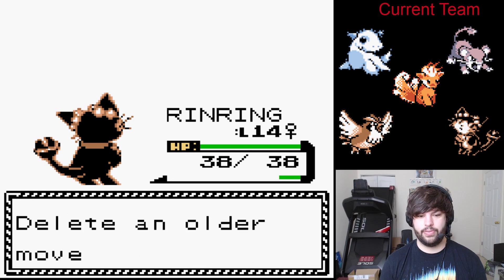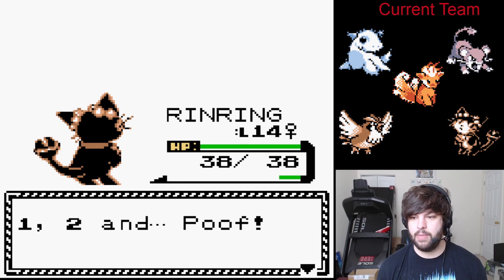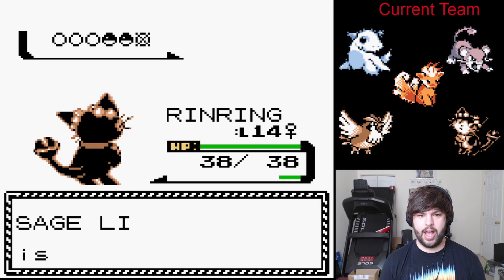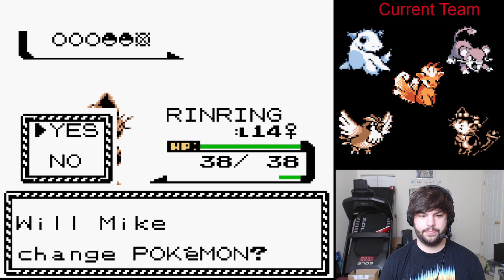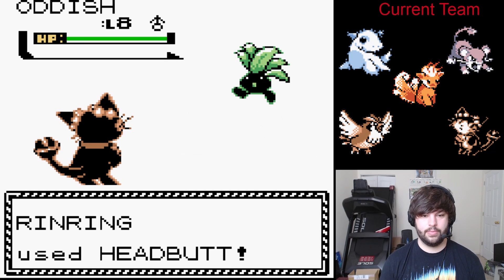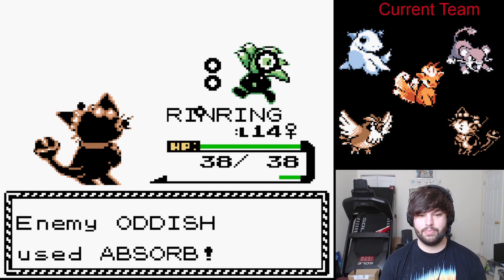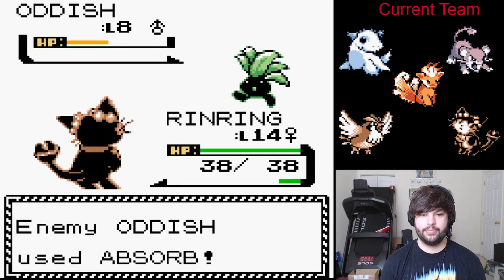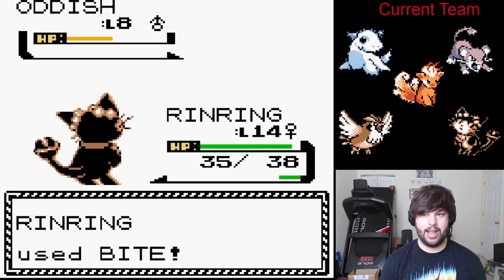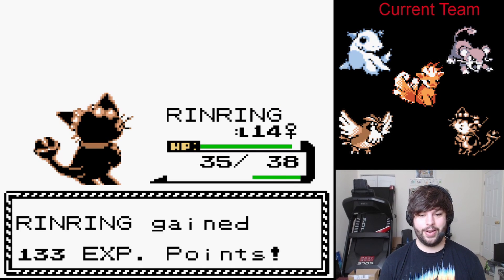Headbutt — that's a very powerful move for level 14. Let's get rid of Scratch; I'd rather keep Growl. There are little trees in this town — I think we actually might be able to utilize that, which would be awesome. That is some good damage right there. Does Bite and Headbutt do the same amount? Hard to tell when we're critting all the time.